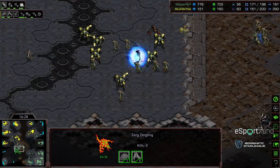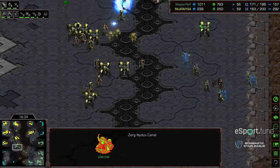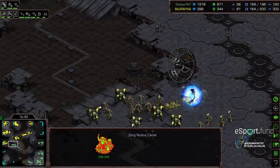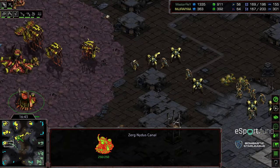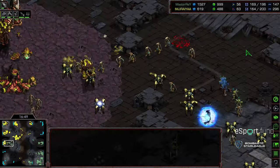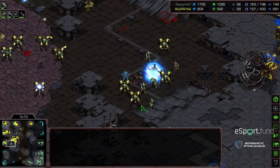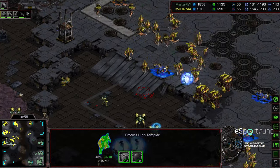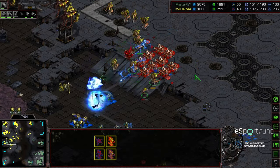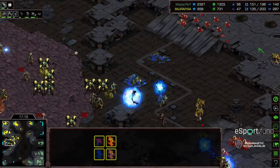Starting to move forward — looks like he wants to go ahead and attack the south nine o'clock location. There's a Nidus Canal, and a lot of lurkers and hydralisks that might be able to pin that army in — but the lurkers are not yet morphed. Let's see if Master Ray can wipe this base out before Jiraiya can respond. He's leaving the High Templar behind to storm across — trying to bait some nice storm situations. Brutal storms on that high ramp! Master Ray baiting the attack and then storming the bejesus out of everything.